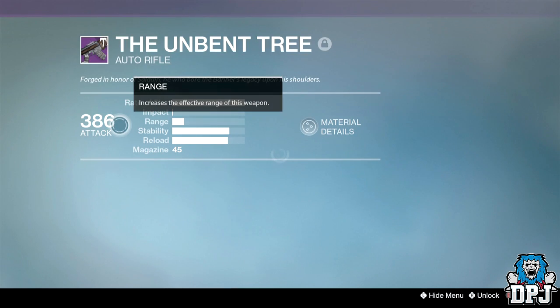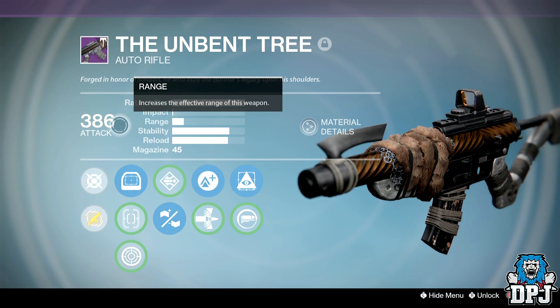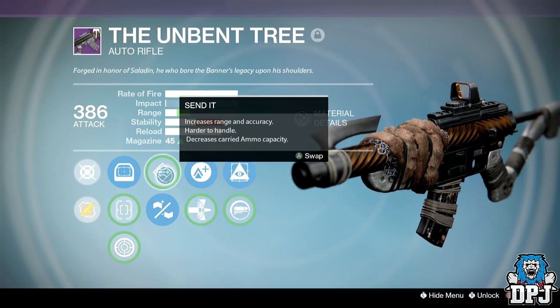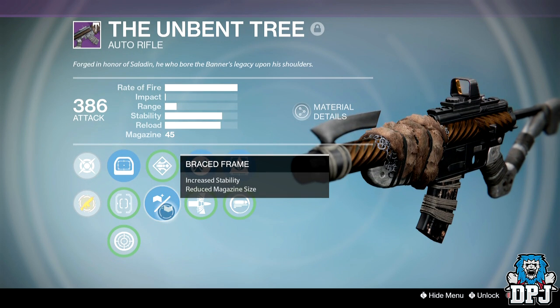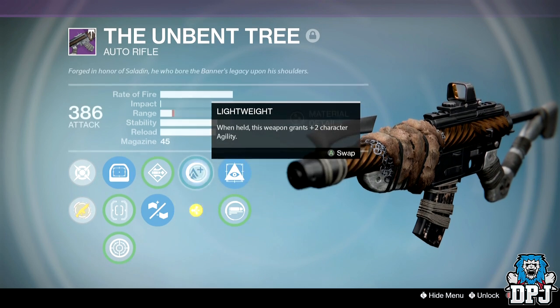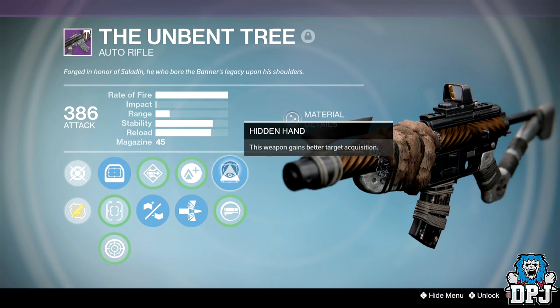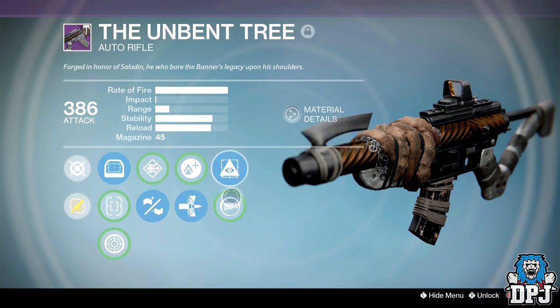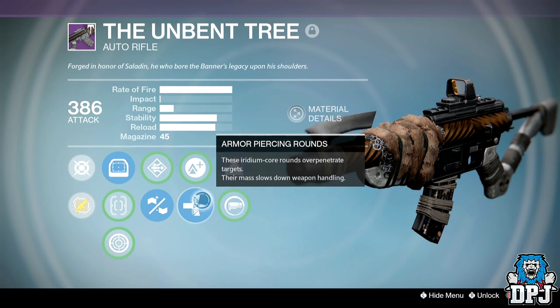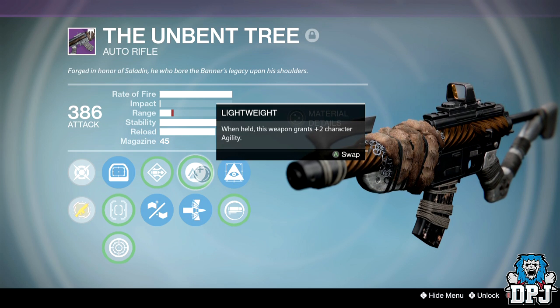The Unbent Tree — last Iron Banner this was dropping and I grinded and grinded trying to get a decent roll with counterbalance and another stability perk, which is what I wanted. I've got send it which increases range but drops stability dramatically, brace frame which increases stability but drops magazine size, armor piercing rounds, hidden hand, and spray and play. I would love this with hand-laid stock, counterbalance, and armor piercing rounds, but this was the best roll I got after days of grinding.